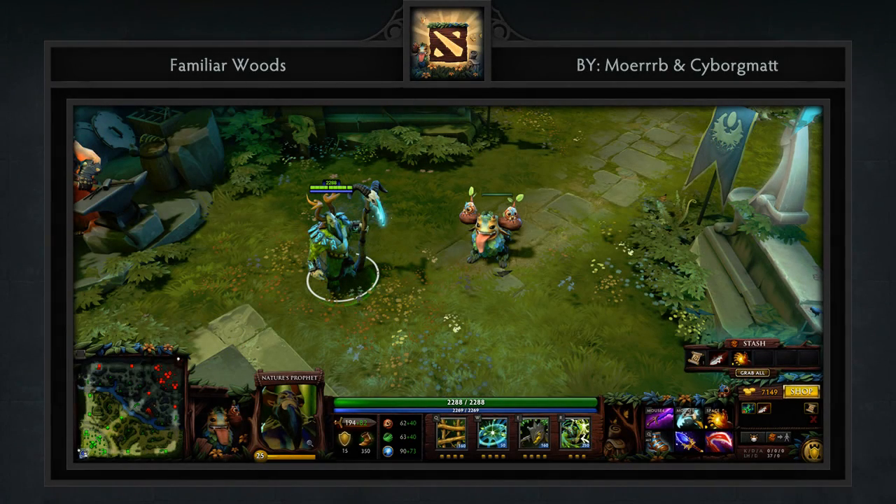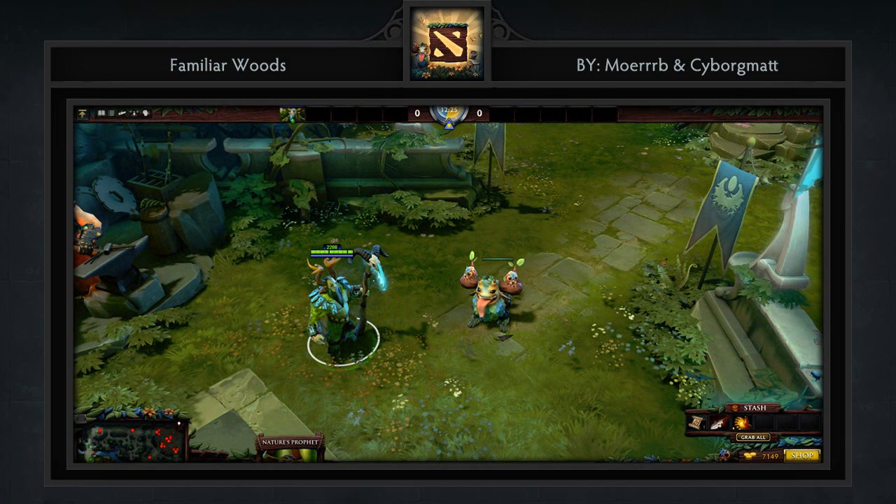Last but not least is the Familiar Woods HUD created by Cyborg Matt and Morb, who seems to have quite a few HUDs in the game already. This HUD is based off of Cyborg Matt's Shagbark Courier, and although everything in the workshop is subject to different tastes, it is our humble opinion that this is as high quality of a HUD that you will ever find.